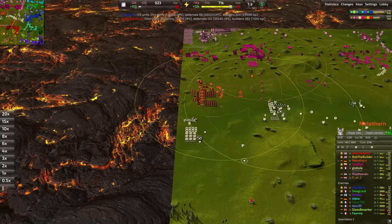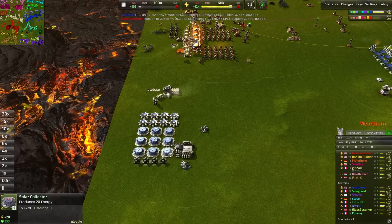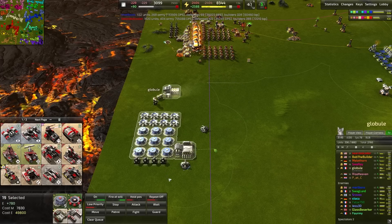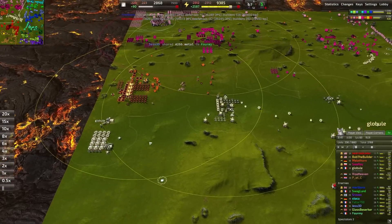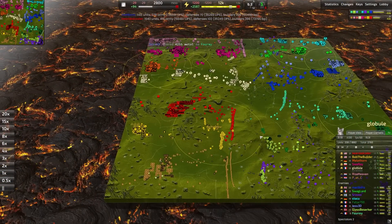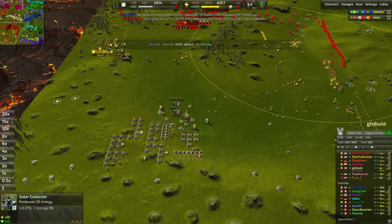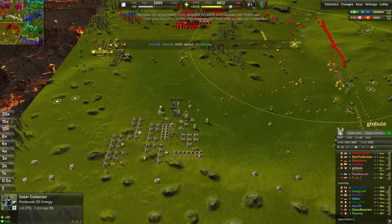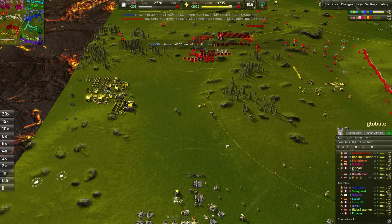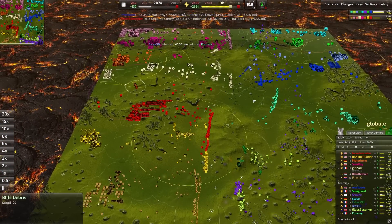Looks like Bertic decided to leave the game. Globule has instead taken over. I'd love to see Globule reclaiming all this — it's a good 7,800 metal that can be turned into an advanced fusion reactor, energy converters, and all sorts of stuff. Down here I'd love to see some advanced economy, a tech transition, something, anything. Your next-door neighbor is already on T3 units streaming out en masse, so I think it's about time to look into an investment into higher tier units.